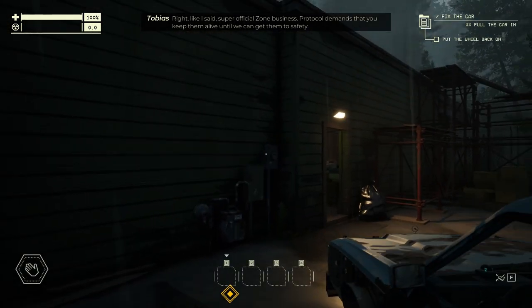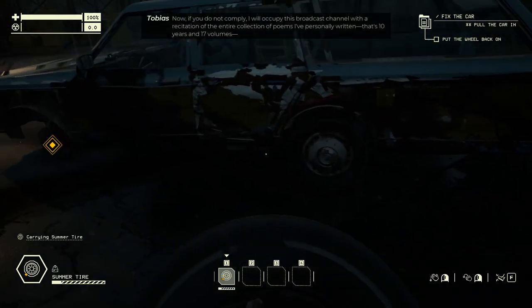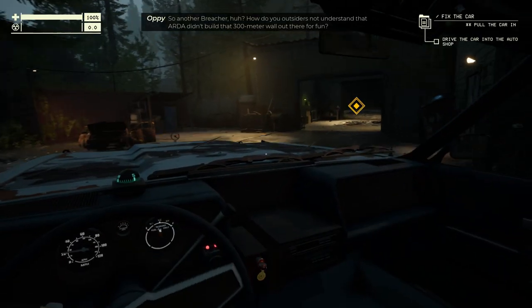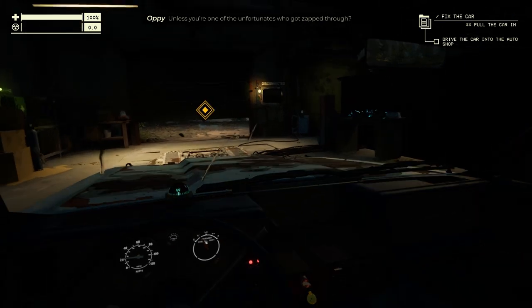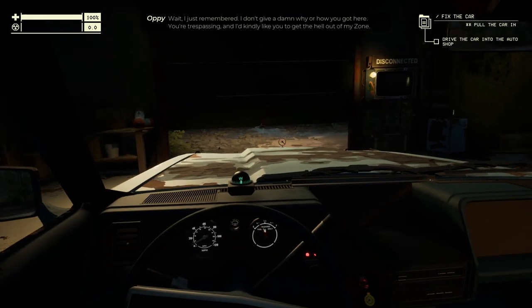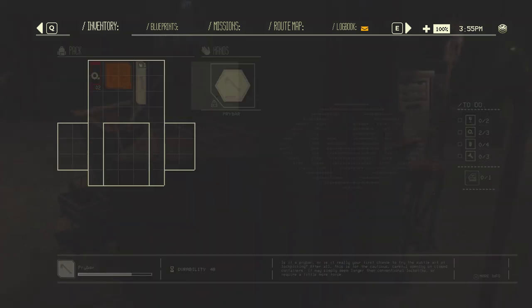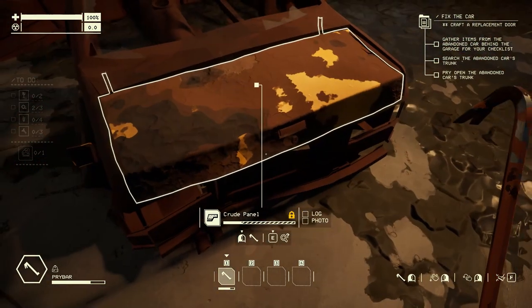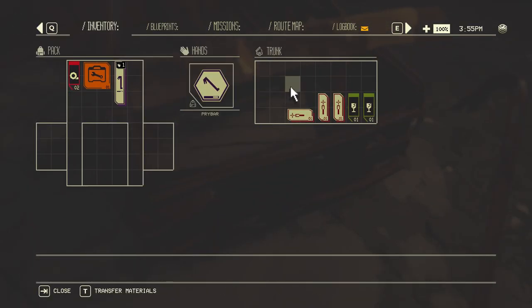You'll then be shown the shop's first aid kit, which you can use between runs to completely restore any health lost during your previous run. You're going to need to pull the car into the shop, but first you'll need to reattach that loose wheel. Between each run, at the back of the shop there's going to be a new wrecked vehicle that you can salvage for parts and new materials. This is also where you'll first learn about the most basic tools in the game.